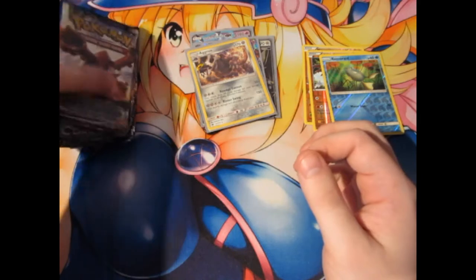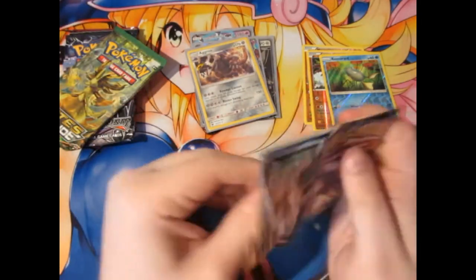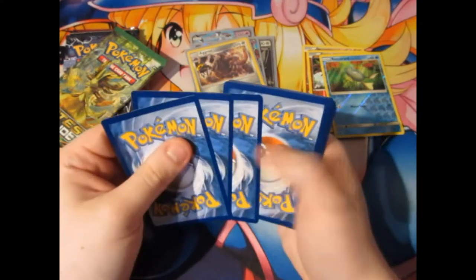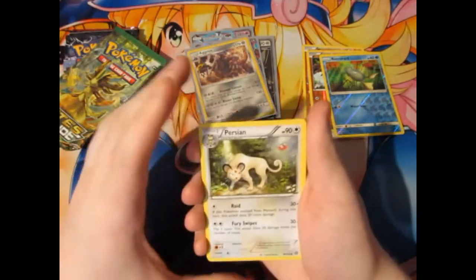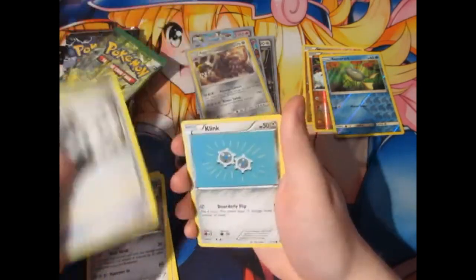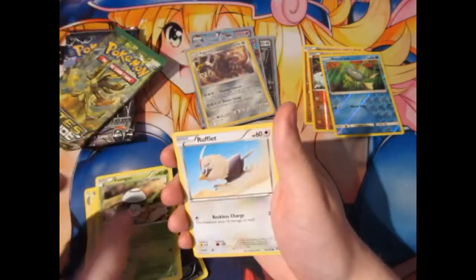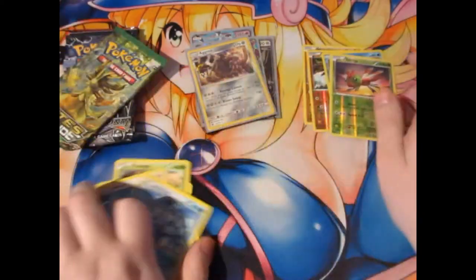Next up: Steam Siege. Looks like we're not going to get anything good out of this pack. We've got Persian, Sheldon, Steelix, Spiritomb, Klang, Joltik, Ponyta, Foongus, Woofy, and Yanmega. I had a feeling.